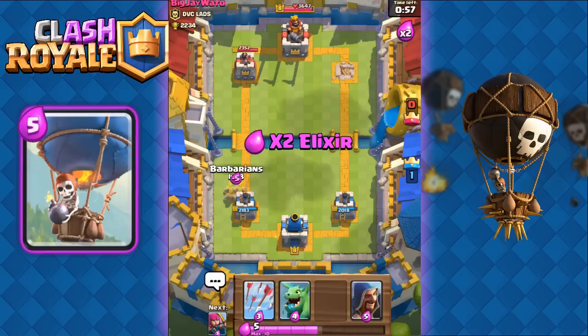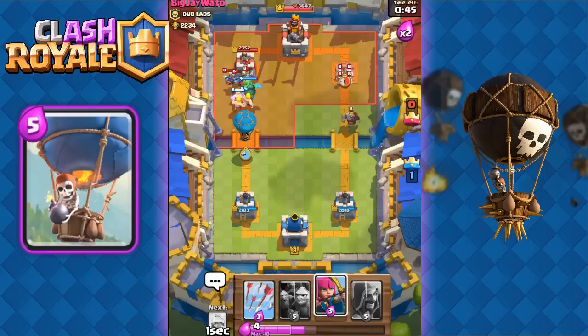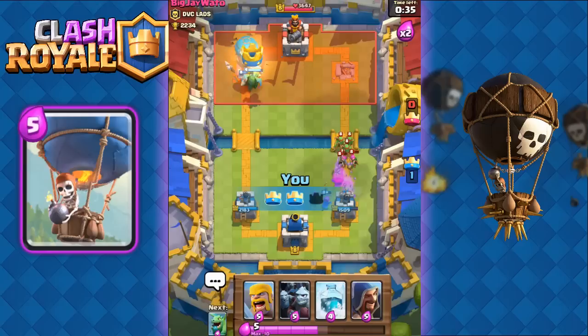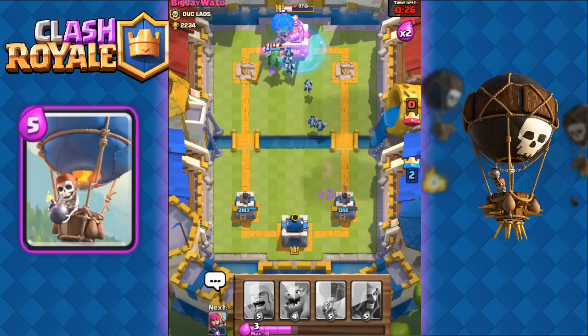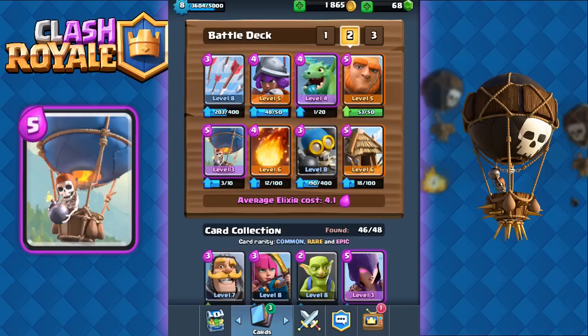Now all we have to do is focus on his left tower, and he hasn't even scratched our towers. We're going to send out our barbarians on the left side, send out our baby dragon, and he's going to send out his minions. We're going to send out our balloon right behind. On the right side we're just going to use arrows to take out all those skeletons. Our balloon, baby dragon and everything is going to take out his tower and we can just three crown him right here — good game.